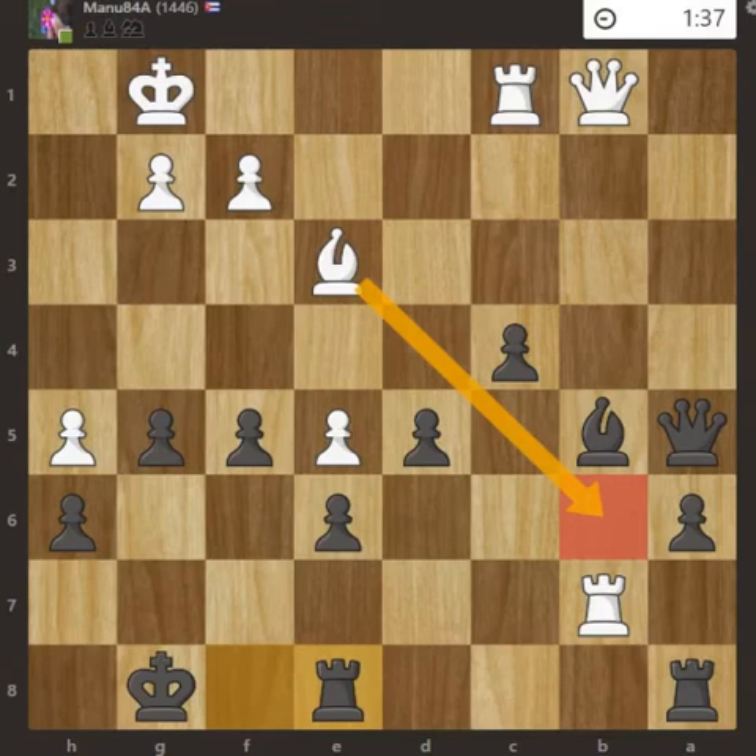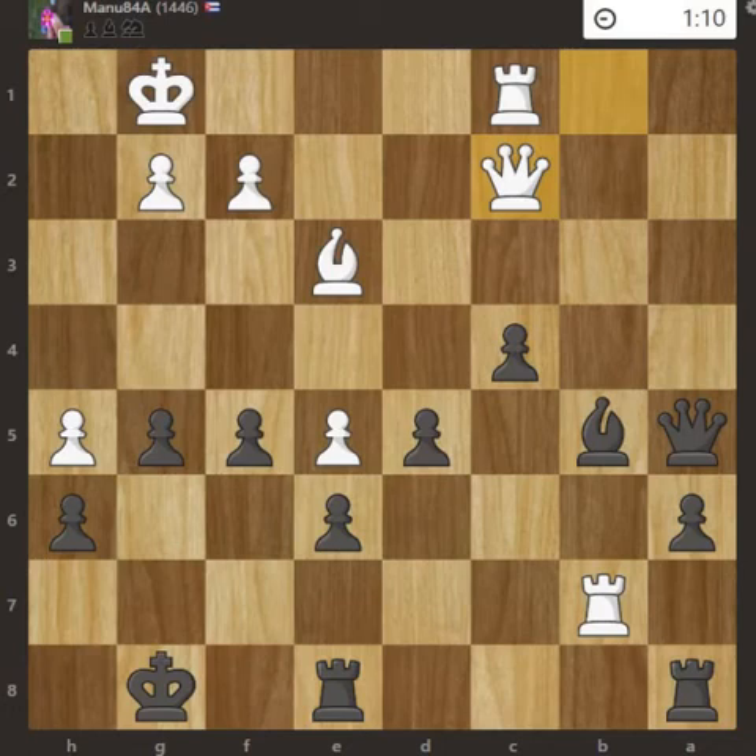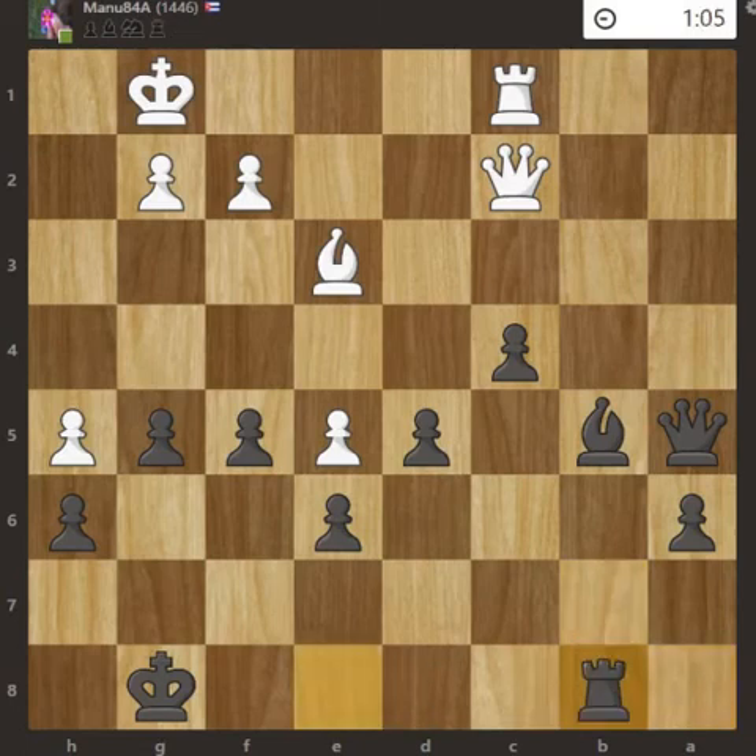After Queen to c2, I went for the rook exchange. The White rook alone was not doing much in attack or defense, so White took it and the rooks exchanged. Rook to b1, then Rook to b1, and I moved the Queen to d8.